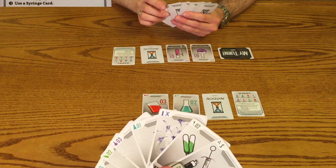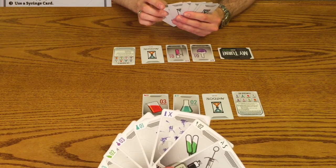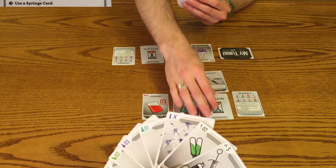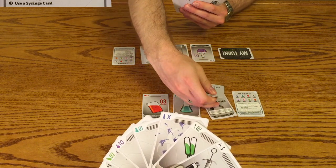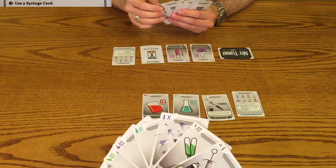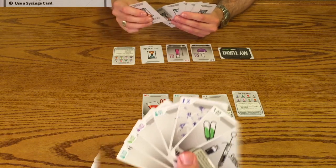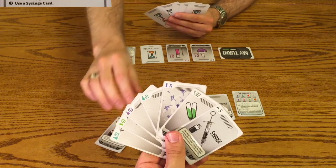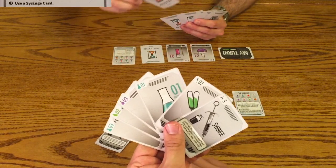The last option for your turn is to use a syringe. You can use a syringe in one of two ways. The first is to take a card from the table that's in front of any player, replacing it with the syringe. The syringe can be used on both toxins and antidotes. The second way you can use a syringe is to steal one card at random from any other player by taking a card from their hand and replacing it with the syringe.